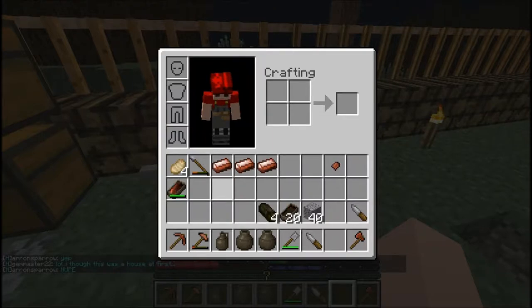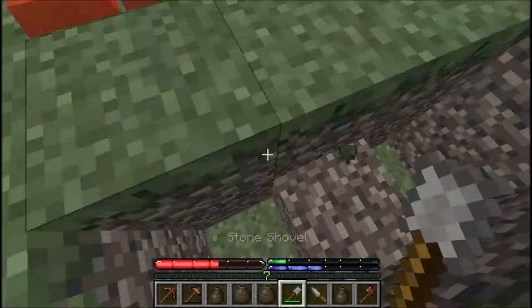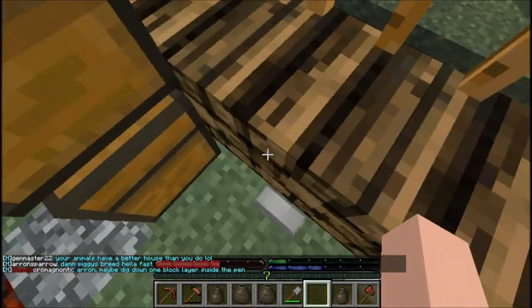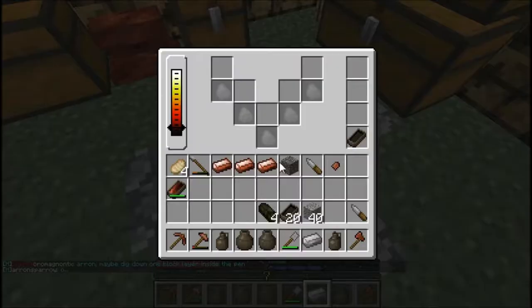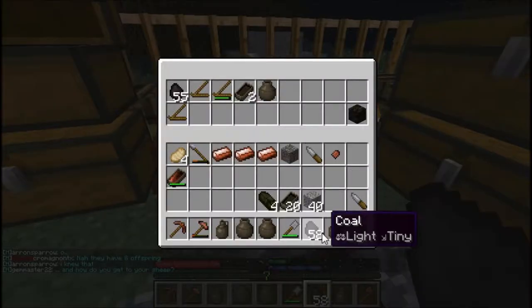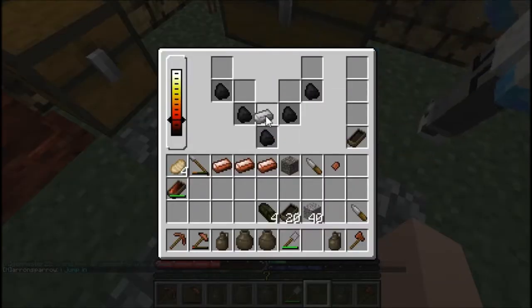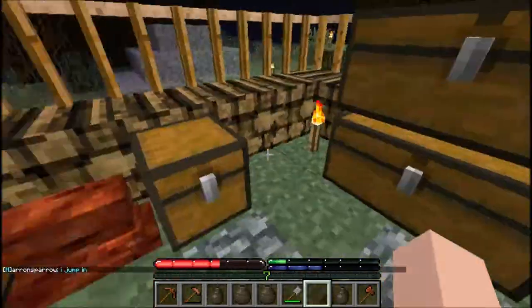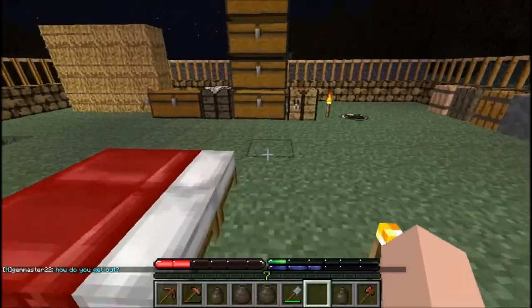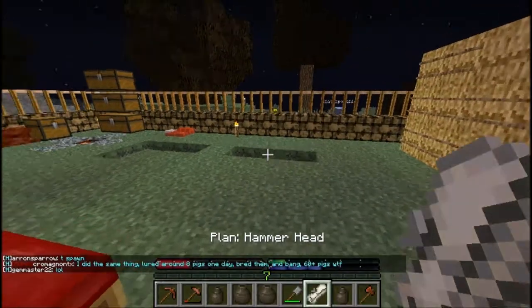Creepers can barely do anything because they're not that powerful. But now that we have that anvil, I can heat up this wrought iron ingot in here - hurry up, get some more coal in there - and I'm getting myself a wrought iron pick. I spent so long on this. I am currently making a hammer so you be quiet. Plain hammerhead - there we go.